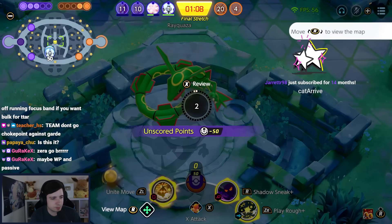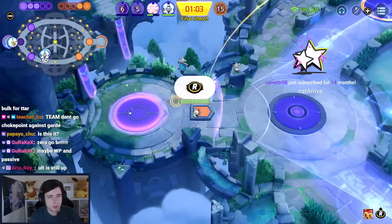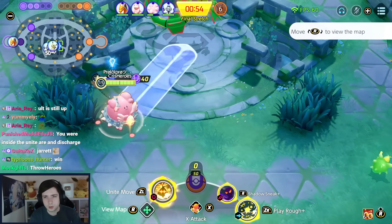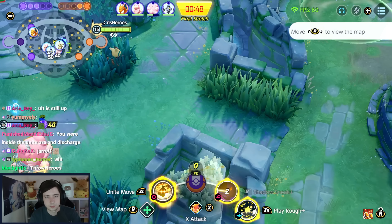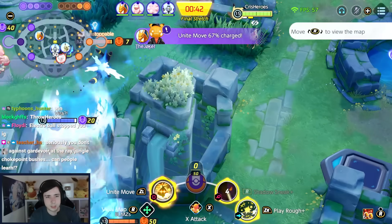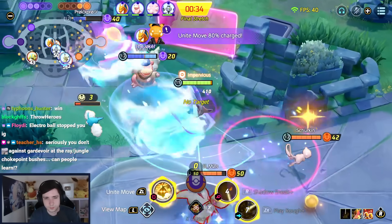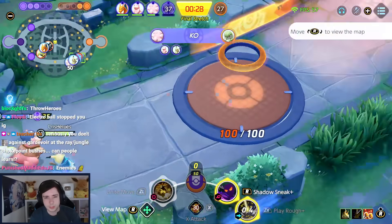I guess I had to Unite move earlier. My Unite didn't go off — wait, my Unite didn't go off. Give us vision, Blissey. I mean, Unite didn't go off. Any face checkers? Anyone but Umbreon? Should still try and score somewhere, maybe a few points.